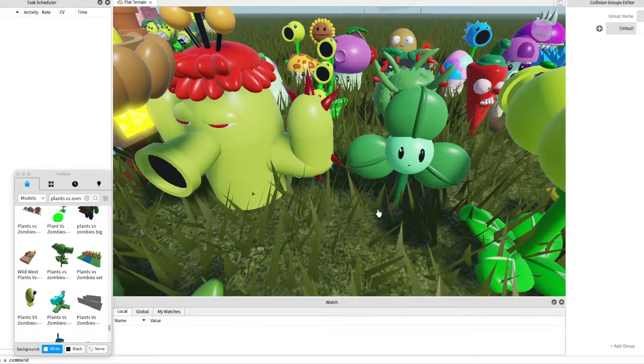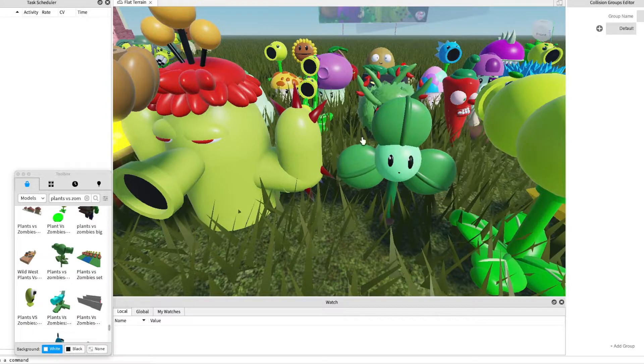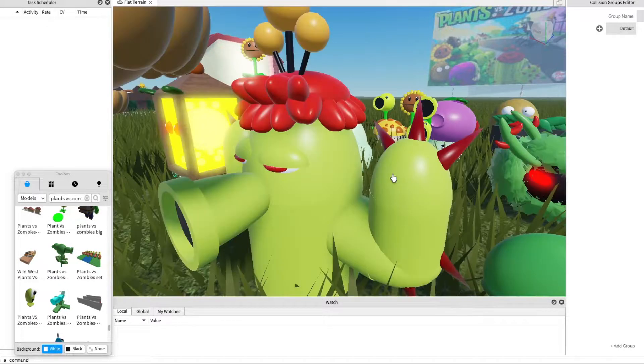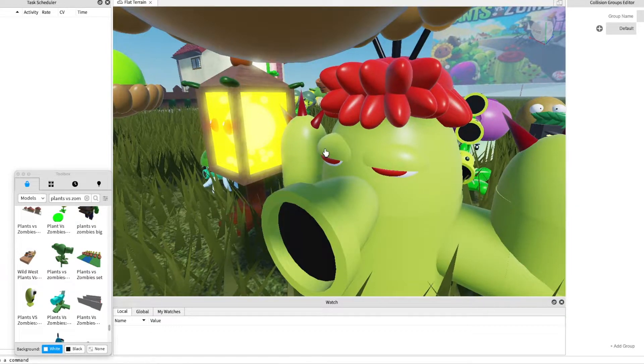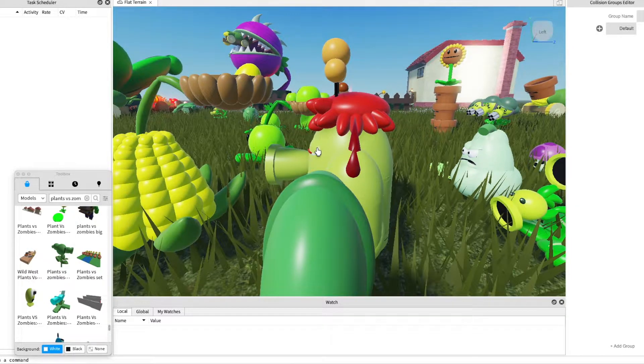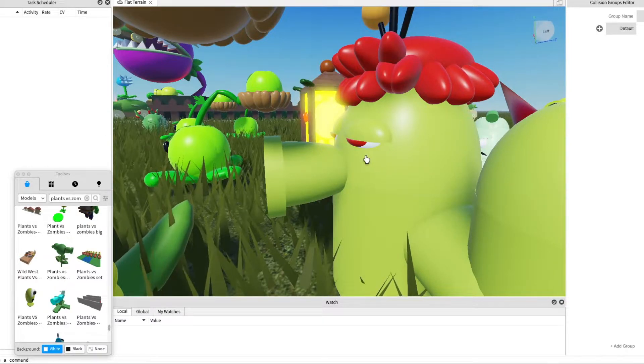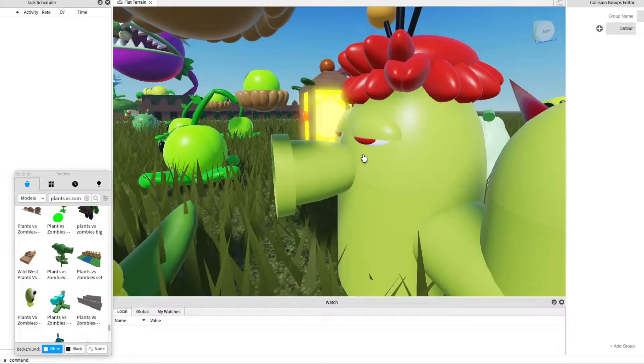This is a fanner — I think that's its name — and it can be used to blow off zombies. It's only a single use. This is a cacti. It can be useful if there's a balloon zombie because they can reach up and get the balloon and pop it.